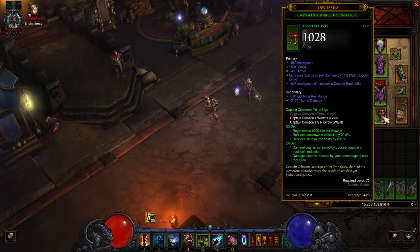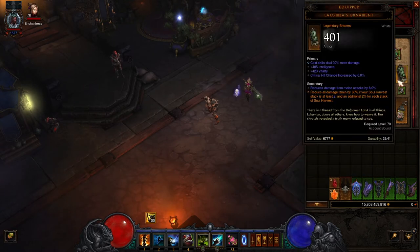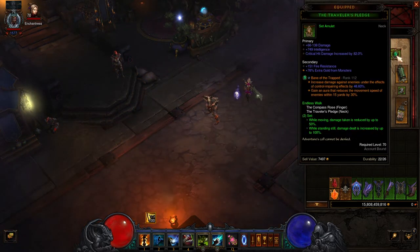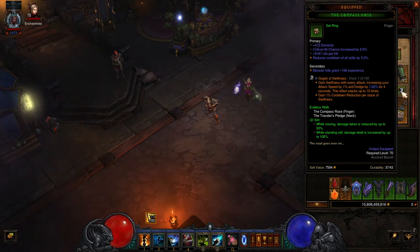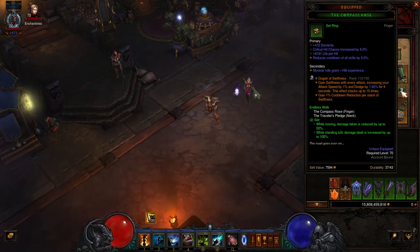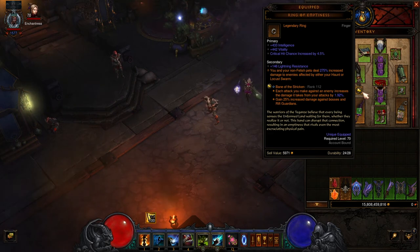Note that you can wear Captain Crimson's in either the legs or the feet slot, as long as you have Mundunugu's equipped in the other one. For the wrist slot, we have Lakumbra's Ornament, which is a common staple for many Witch Doctor builds and provides a significant toughness bonus when using Soul Harvest, giving even more toughness for this build that will often be within melee range. When it comes to jewelry, in the neck and one of the finger slots, we use the two-piece Endless Walk set with the Traveler's Pledge and the Compass Rose. This set provides either increased toughness or damage output based on if you're moving or standing still. Since we'll often be standing still casting Spirit Barrage, we will mainly benefit from the increased damage output. Then, in the other finger slot, we take Ring of Emptiness, which provides a huge damage increase when attacking enemies with the Locust Swarm effect on them. So casting Locust Swarm and letting it spread is vital for your overall damage output.